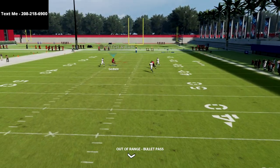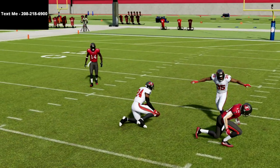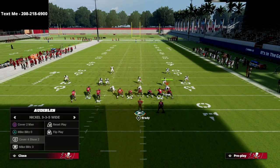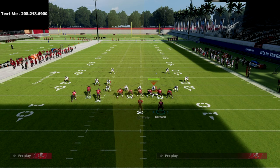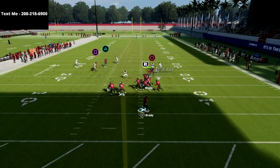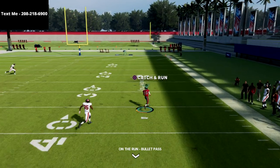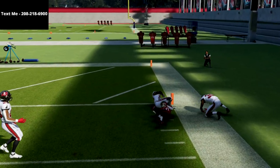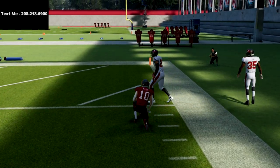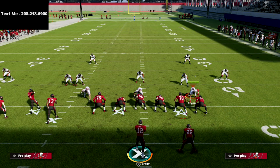Brady's going to butcher the throw because he doesn't have a cannon, but anyway — thanks for watching the video. If you want to get the full Gun Bunch Tight End offensive guide, there's a link in the description. You can get the full guide for just $15. This thing is absolutely insane — the bombs that you can create over the top for one play touchdowns. You're literally going to one play touchdown every single defense in this game. If you want the bombs away bunch tight end offensive guide, click that link in the description and you can get the full guide for just $15.